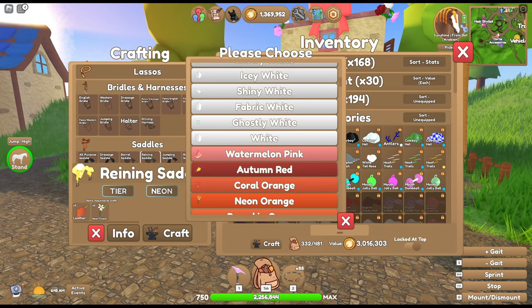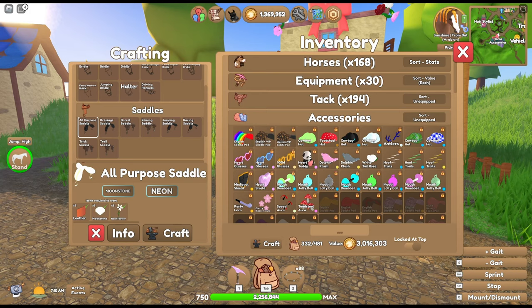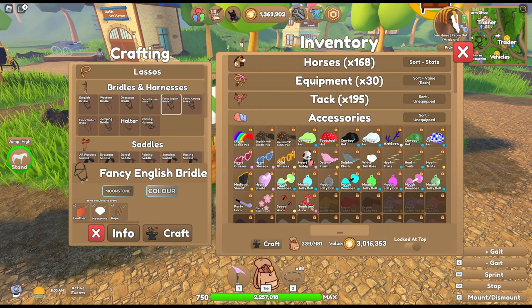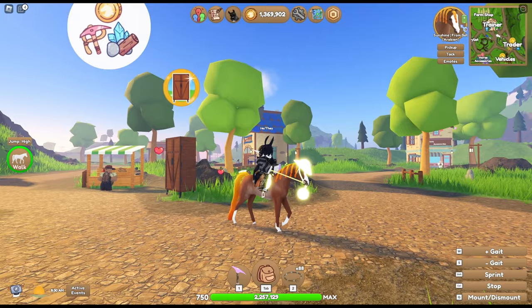Neon is a little too yellow, but it might actually work. We're going to go with this all-purpose saddle and a fancy English bridle — but I don't have any rope, so let me grab some real quick. All right, moonstone neon — bam! He's going to be as bright as the sun. Still a little yellow, but it kind of works with the theme.